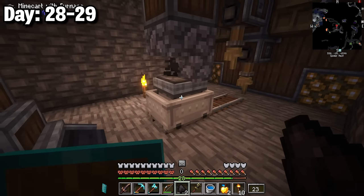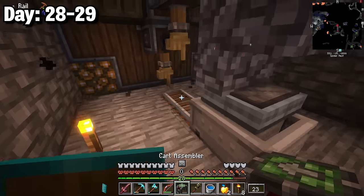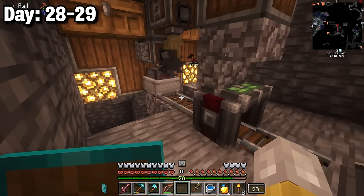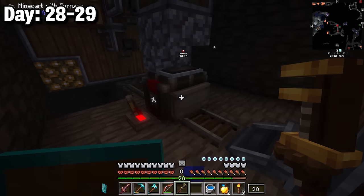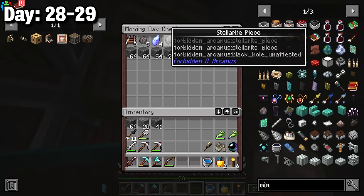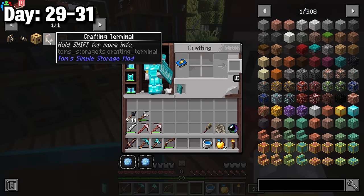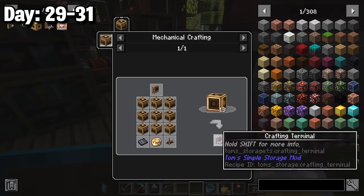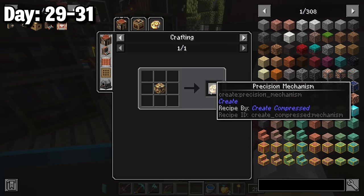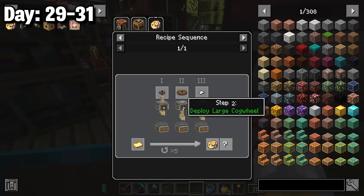With the filters set up the machine automatically placed cobblestone then rails to keep moving, collecting items in a double chest up front. This was just a trial run so I didn't expect much — I got some gold and one diamond. Day 29 I needed a crafting terminal, mechanical crafters, and a precision mechanism. The process involved deployers handling iron nuggets, cog wheels, and large cog wheels — cycling five times to produce one mechanism.